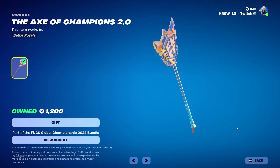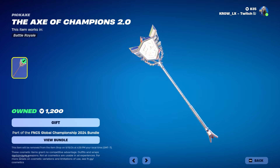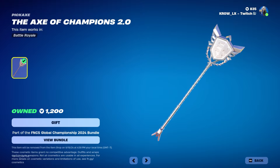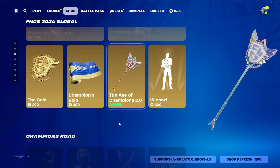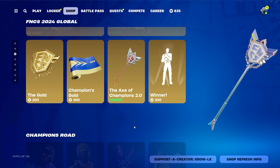The reason I think it's expensive is because you were only able to get this if you won FNCS, and you'd be able to keep it until the next FNCS, then it would disappear from your locker. So it was an insane way to flex. But now it's in the shop, and I'm assuming they're gonna have an Axe of Champions 3.0 on the way, so what are people sad about? They're gonna get a new one and the cycle will continue.